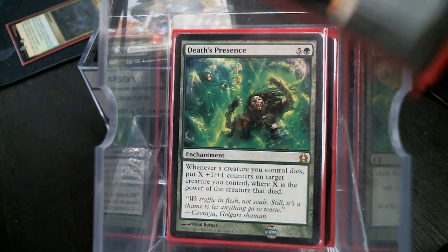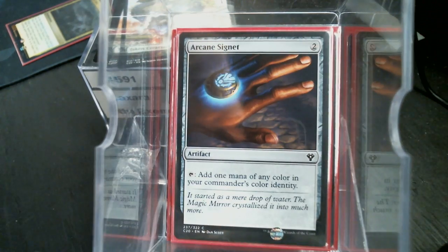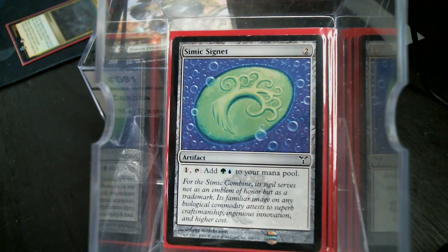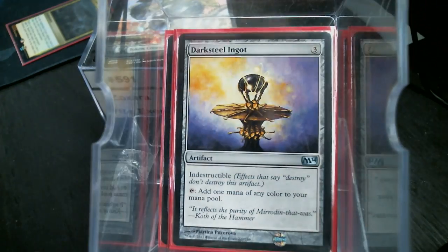Let's go through the artifacts first. Of course we've got Sol Ring, Arcane Signet — it's three colors, why not — Simic Keyrun, and then Simic Signet. The Commander Sphere, the Zagoth Crystal, Darksteel Ingot, Sylgar Monument, and Sultai Banner.